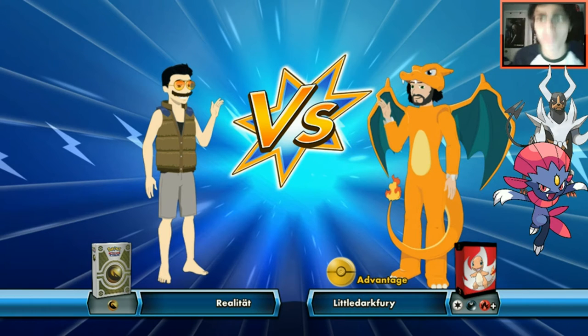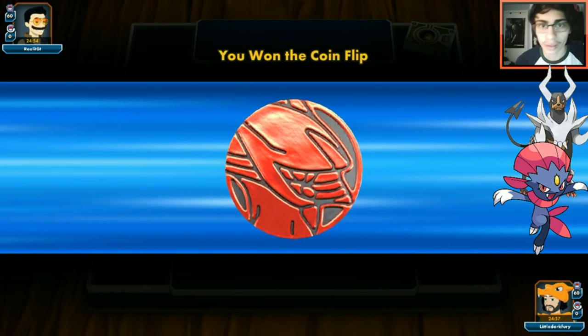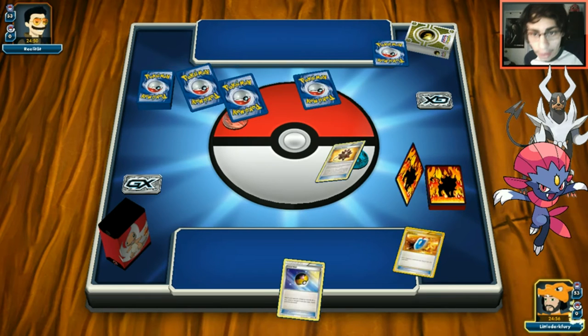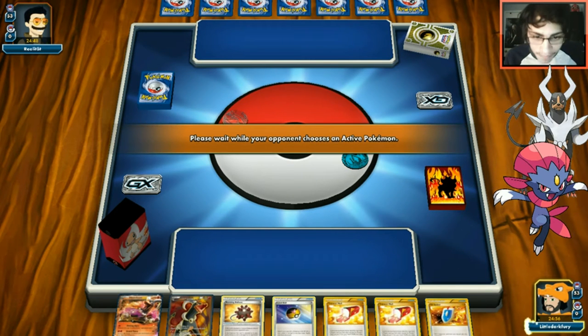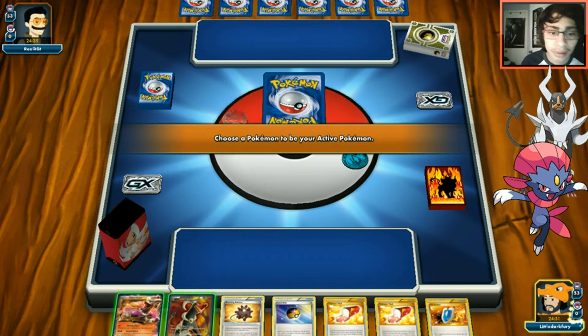Next match looks like a Dragon deck - I'm fine with that as long as they don't run Salamence. We win the coin flip so potentially turn two Mega Houndoom. Let's see what we get - Garchomp might be bad since we'd have to attack with Grand Flame. We don't have Hex Maniac in this deck, but Bursting Balloons give us some advantage.